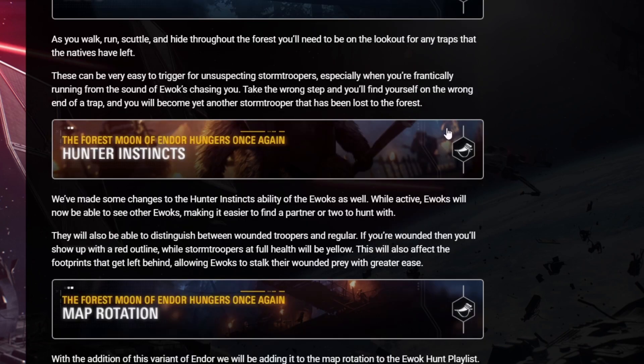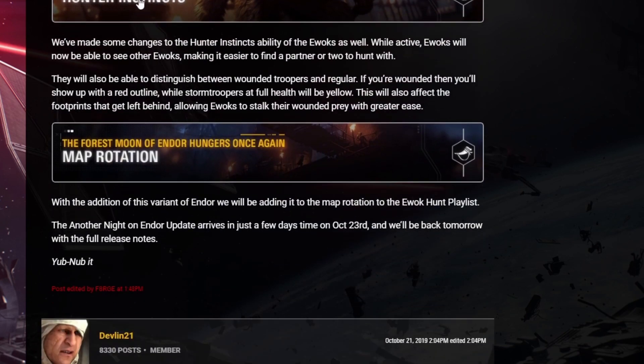Traps are back as well. They've also made changes to the Hunter Instincts ability for Ewoks. While active, Ewoks can now see other Ewoks, making it easier to find a partner to hunt with. They can also distinguish between wounded troopers and regular ones — wounded troopers show a red outline while full-health stormtroopers are yellow. This affects footprints too, allowing Ewoks to stalk wounded prey with greater ease.